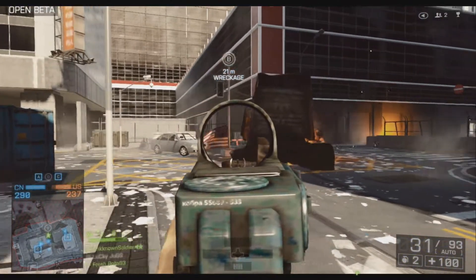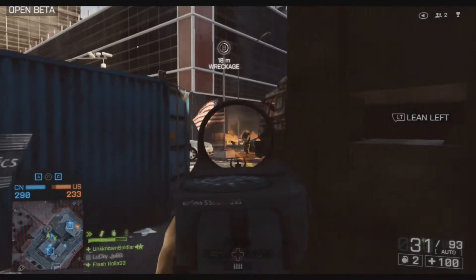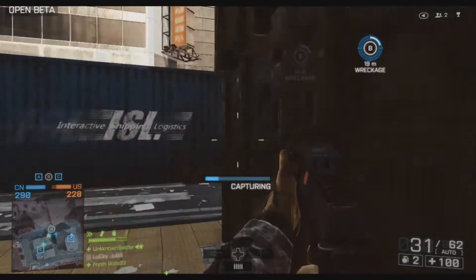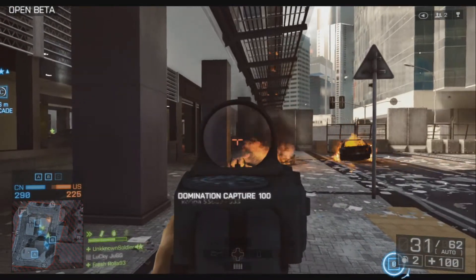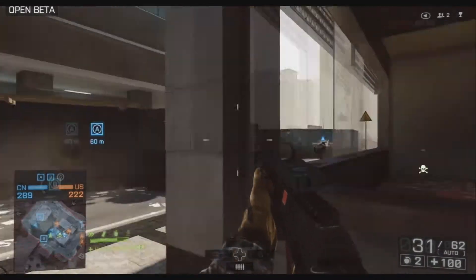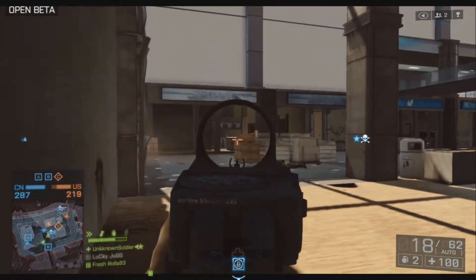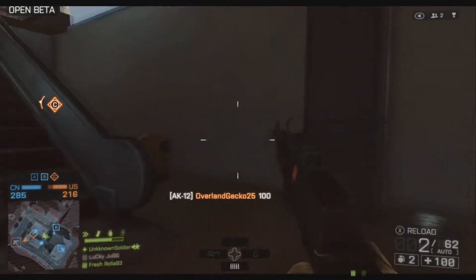I never find myself holding the trigger down for more than half a second unless they're right in front of me. You can see right here I'm head glitching and you can actually capture the objective behind these crates as well. This gun is super accurate. I'm not sure if it's the cobra sights — I think the cobra sights are my favorite sights to use. The red dot can be accurate but something about the way this looks just feels really comfortable.